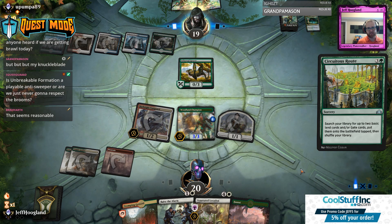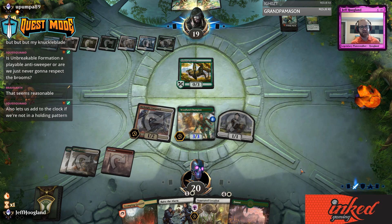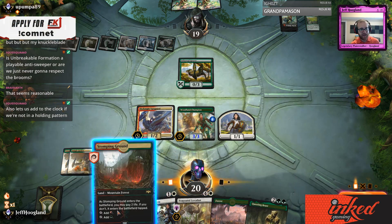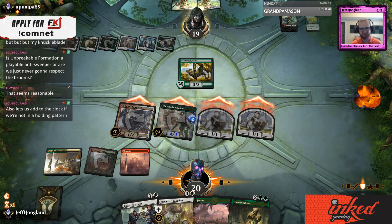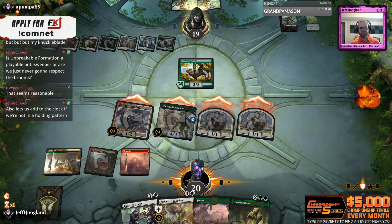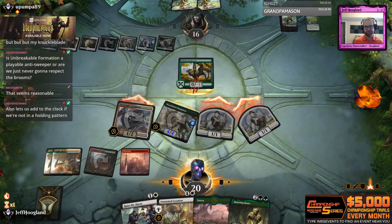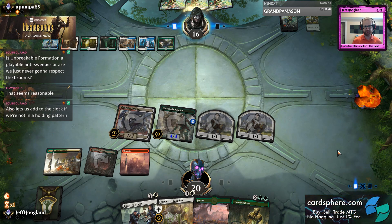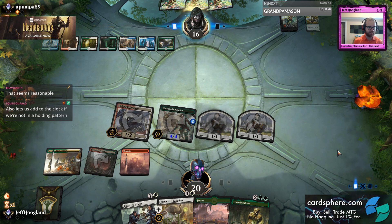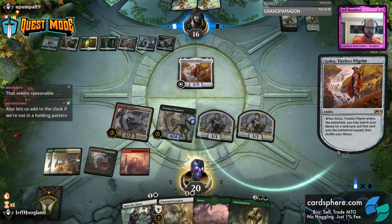There are games where I have to make them havoc because I can't afford to play around anything — sometimes they have it and you die. But a game like this, where I've assembled pressure to beat what they already have, I can not overcommit. End step Raise the Alarm, untap Questing Beast, smash — is very likely lethal. This chump block here likely means they're sweeping. If they sweep, I'm going to untap and attack for six. And if they Golos instead, I think I'm going to go ahead and push.